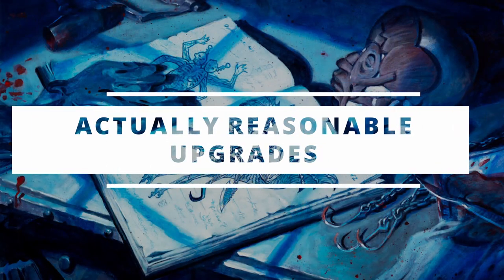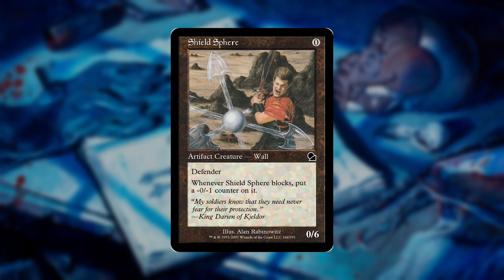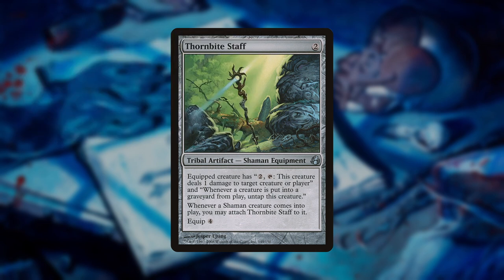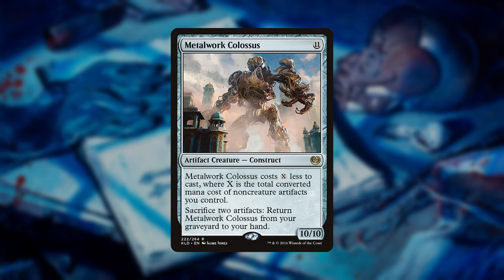Before the final countdown, I want to recommend some potential upgrades. Shield Sphere is insane value among the tough creatures but costs over $5, so I didn't include it. Skullclamp has great synergy with the commander but is also too expensive for this build. Thornbite Staff lets you untap Jerolf without spending mana — again, too costly here. Caged Sun is a huge upgrade to Hedron Archive. Finally, Metalwork Colossus was very close to making it — with the right artifact count, it becomes a free creature every turn that you can repeatedly turn into a 10/10 flying zombie.